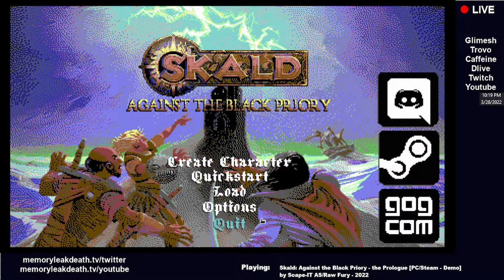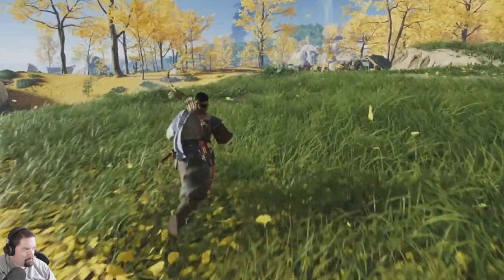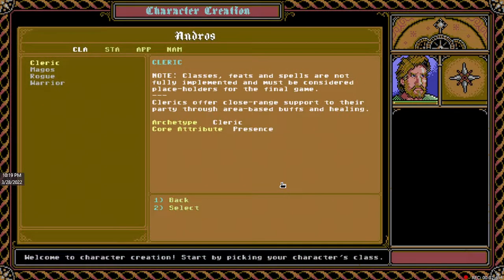Let's pop in and see what we can do. We'll create a character first — just show you what the character creation is before we put the timer on, because it's a slow start with a lot of text. I might give it 45 minutes instead of 30. Here's your character creation: you've got a Cleric, a Magios — which is your mage class — a Rogue with Agility as core attribute, and a Warrior with Strength.